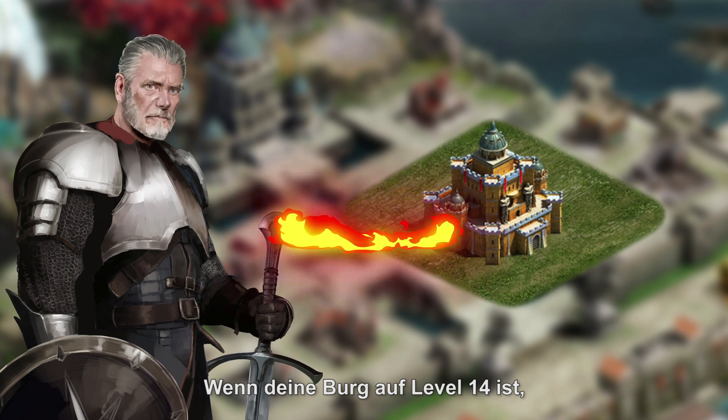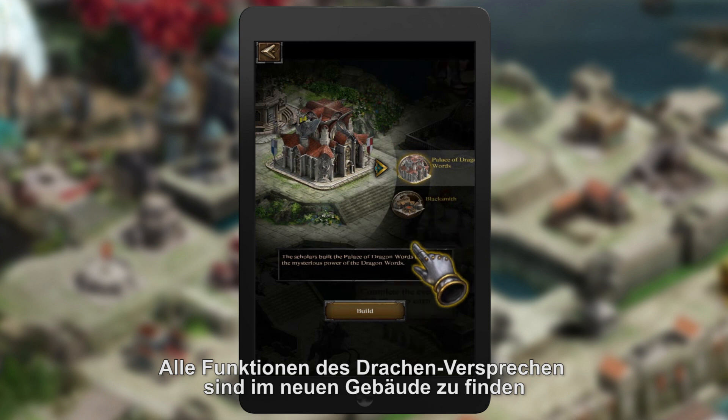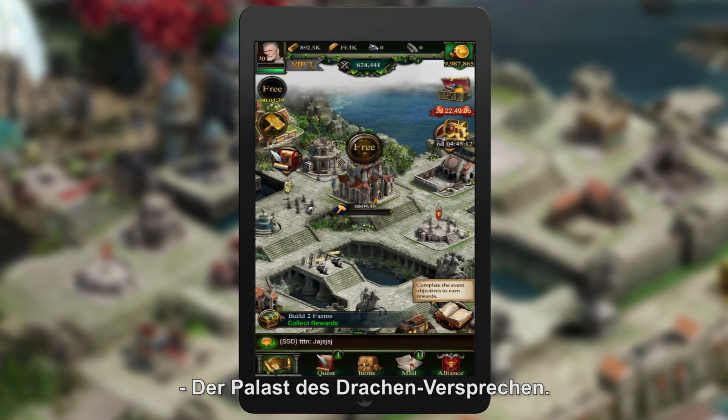When your castle reaches level 14, Dragon Word will be available for you. All the features about Dragon Word are included in the new building, the Palace of Dragon Words.